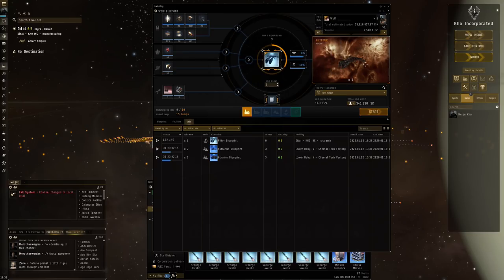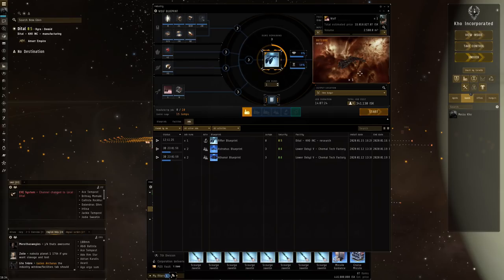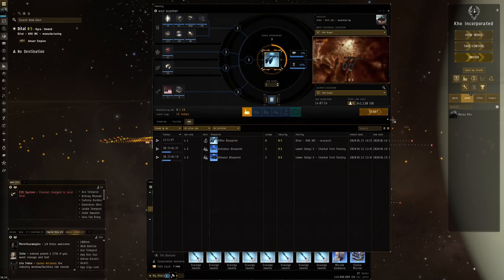Here we have an input estimated value of 28 million and output estimated value of 33 million — that's not too bad. But I think I overpaid for the components, so the margin is generally not as good as shown here. In high sec, null sec is far more competitive because of their ability to do the reactions themselves and also to get better material efficiencies because of their location and the citadels they use.